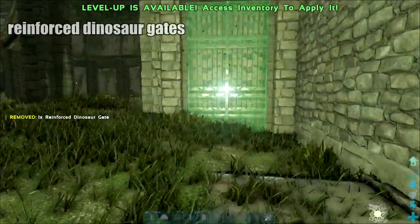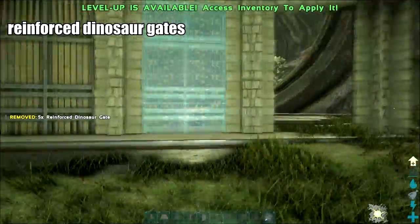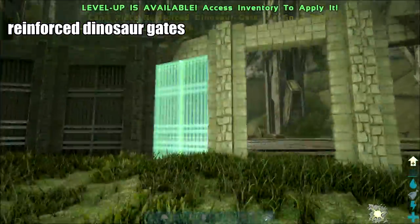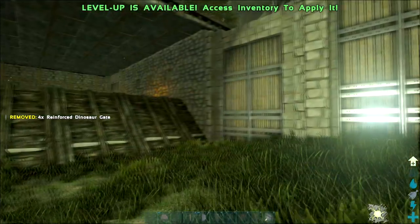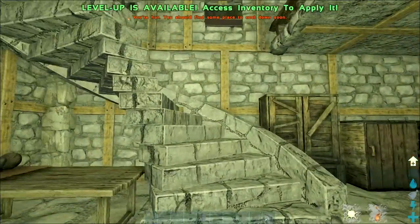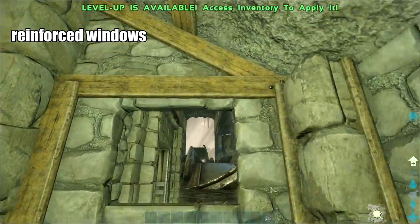Now let's stick all the rest of the gates in here for our corral. Nothing can escape. Go back upstairs and plunk down a couple of reinforced windows.